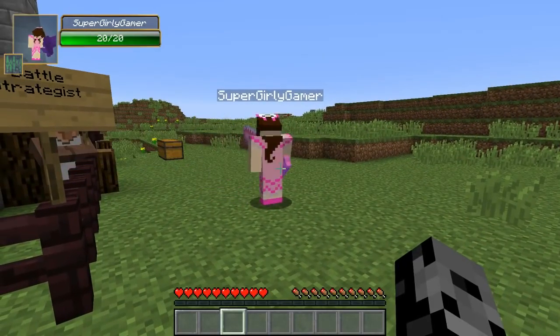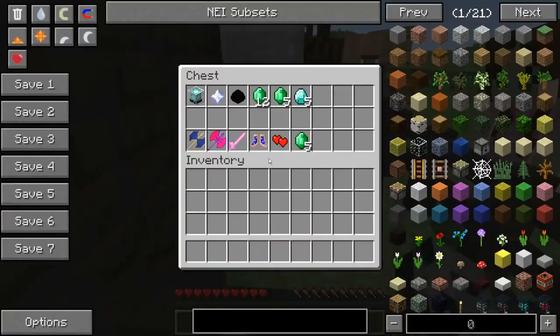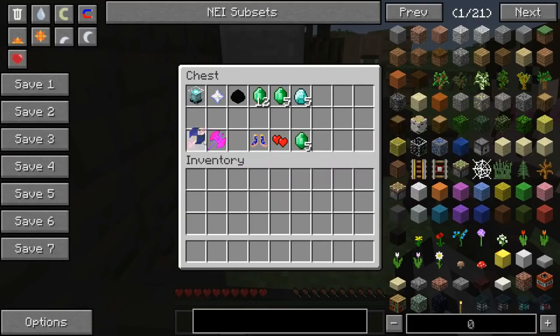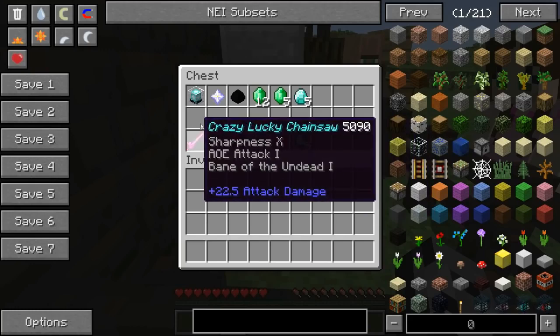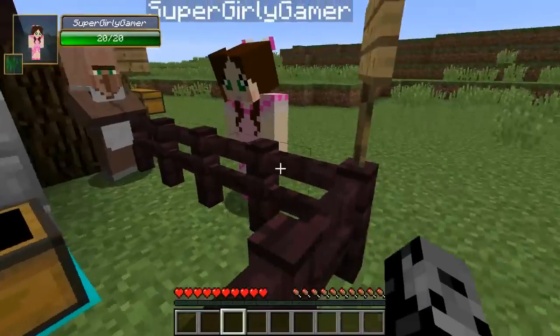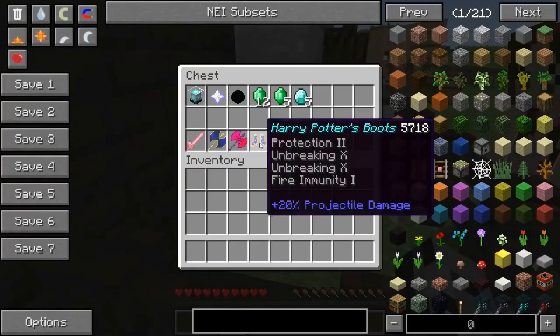The only thing about the chainsaw is it doesn't have attack speed. I love this weapon, but I never get it — it's been here so many times. We need to get this today. So: beacon for the crazy chainsaw at 22 damage, nether star for the lucky axe at 11, dragon egg for 17.5. That makes so much more sense now.